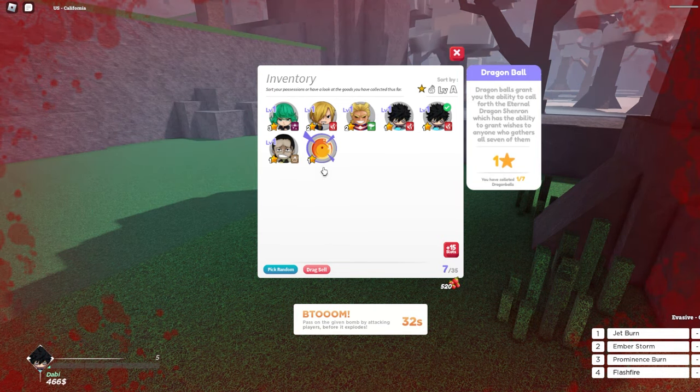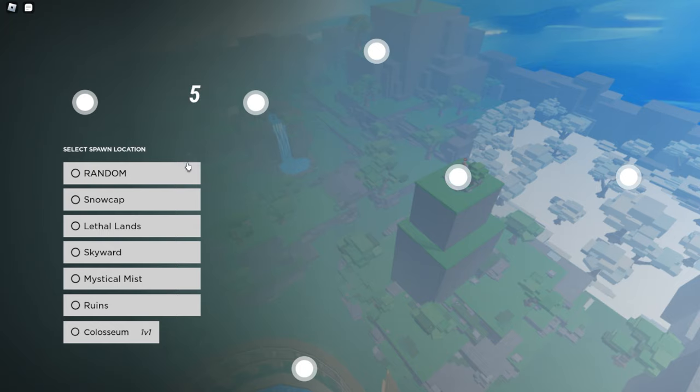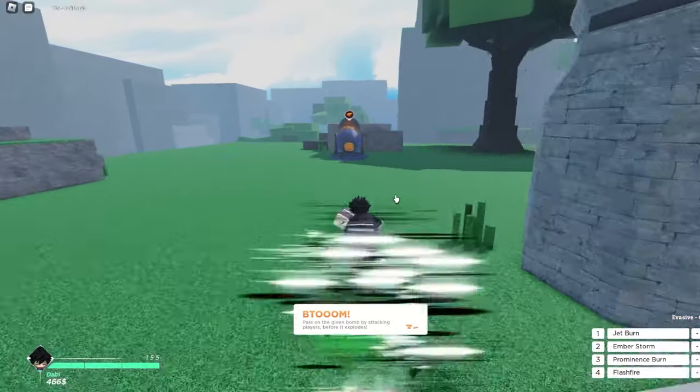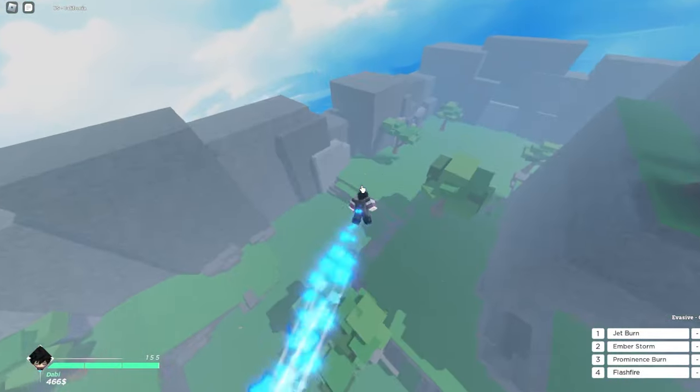I also got one of the Dragon Balls. Dragon Balls are used to grant you the ability to call forth the eternal dragon Shenron, who has the ability to grant wishes. You need to gather all seven to get a wish. There are also different spawn locations on the map: Snow Cape, Lethal Land, Skywards, Mystical Mist, Ruins, and the Coliseum.